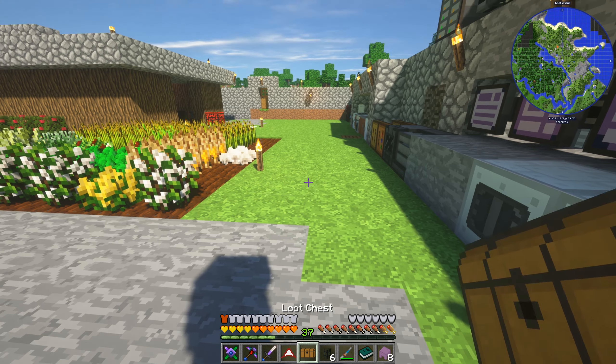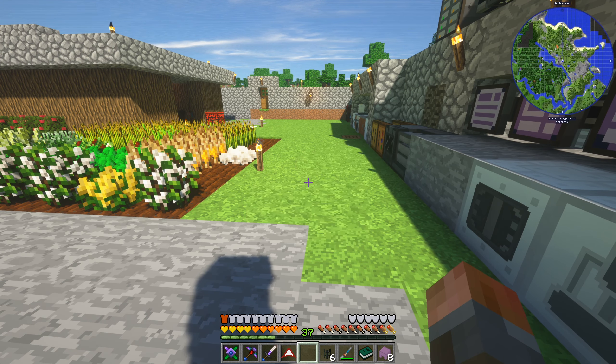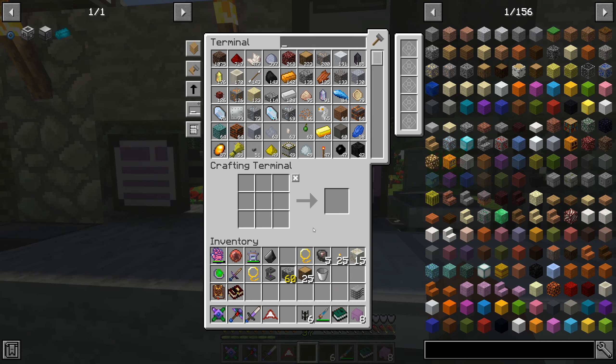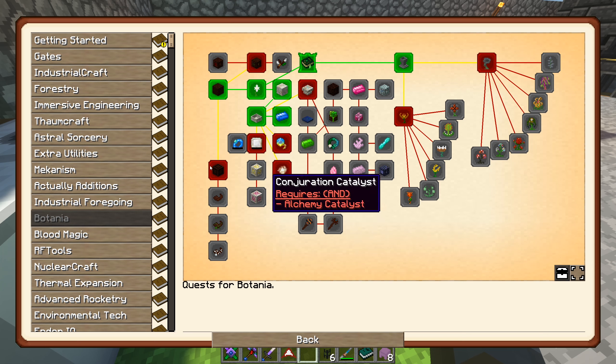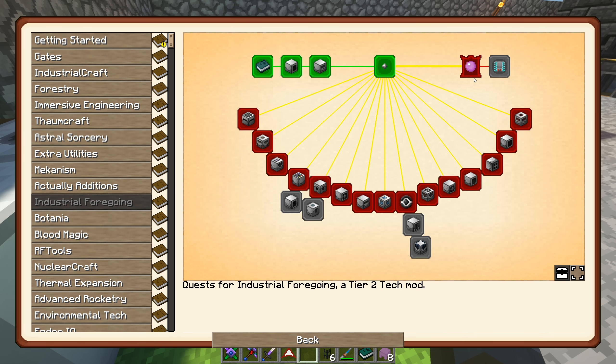Goodies are what we want. And we've got all of these things opening up: black hole storage - I think that's the same as deep storage was in MFR - sludge refiner, enchantment extractor, plant sewer, laser base, animal feeder. Plant sewer is actually quite useful. Laser base needs a lot of power - we don't have that much power yet.